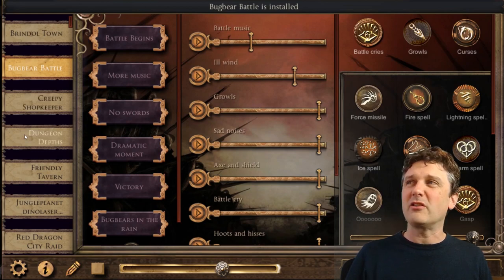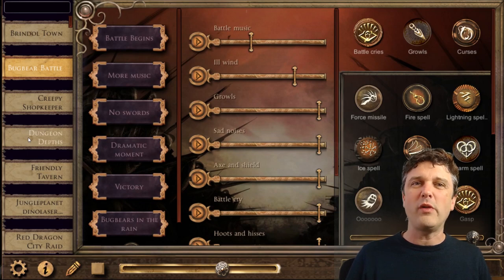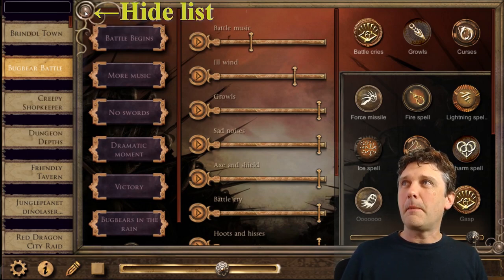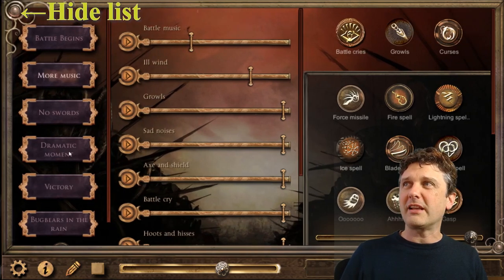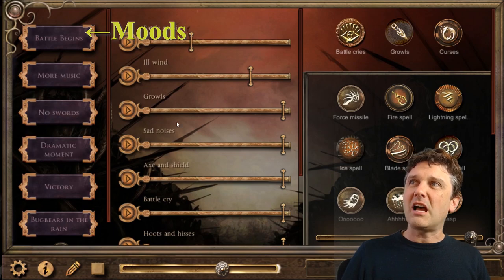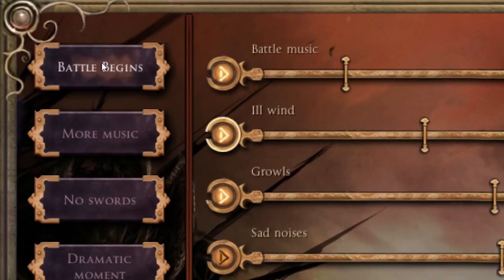So this list on the left has all the different encounters, locations, NPCs and all that sort of stuff — they are called sound sets. You can dismiss that list and close it up, and the second column here shows moods. These are presets that start or stop and set to a certain volume all the elements that are in the sound design. Let's try one now — Battle Begins.